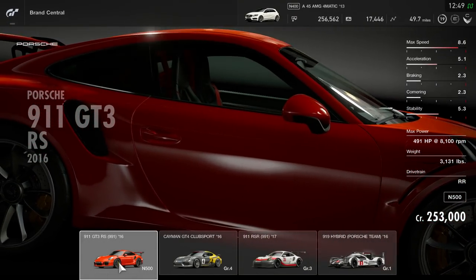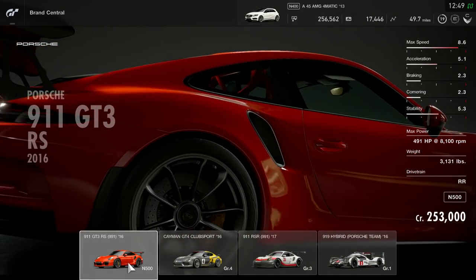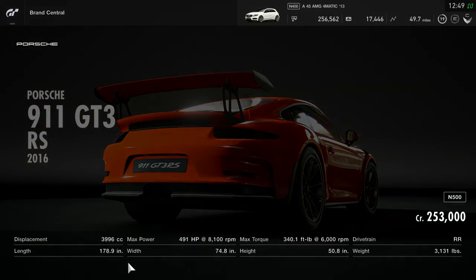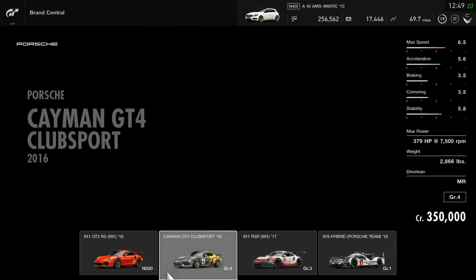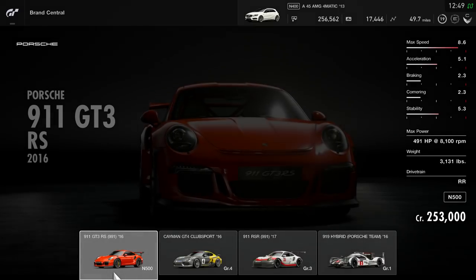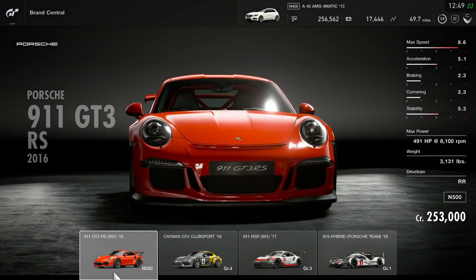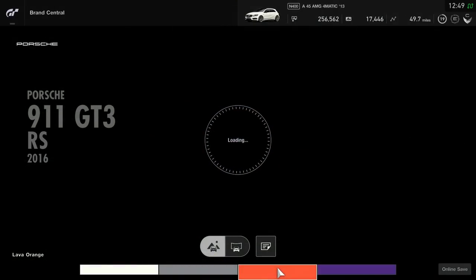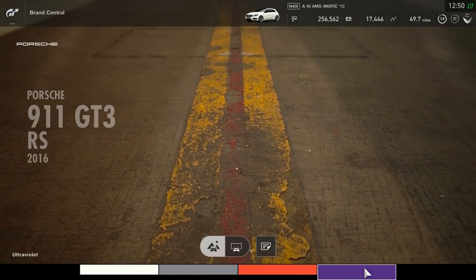Alright, what's up guys? Welcome back to Gran Turismo Sport. We're on to part number 10 - we're into the double-digit parts, and we are buying the Porsche 911 GT3. So I figured out how to sell cars, so I sold a number of cars to be able to afford this one before we do the Mazda Roadster Cup, because I didn't even really want to do that next. This is the one that I wanted to do next for sure.